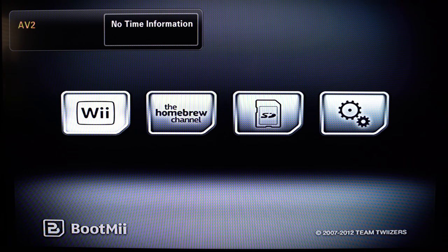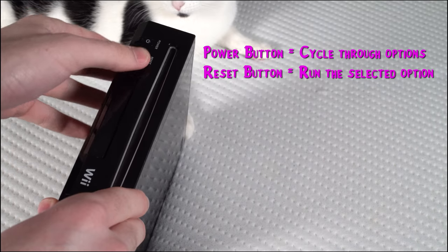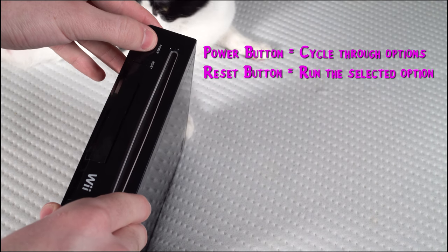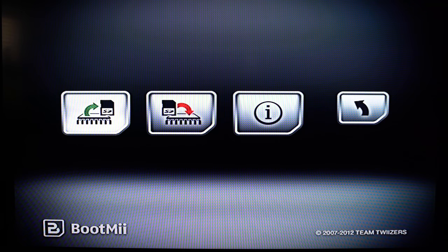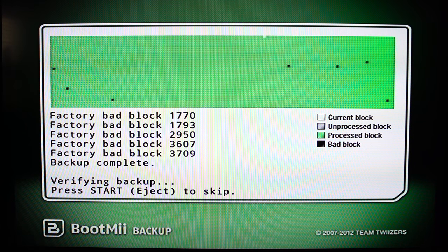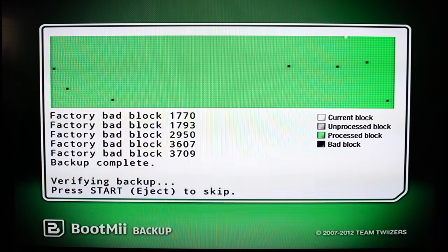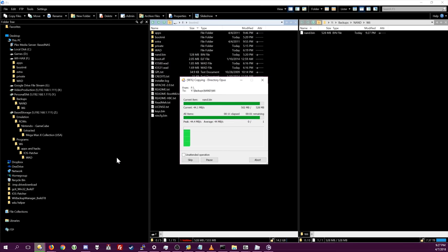Once you reboot, you will be presented with the BootMii menu. Your Wiimote will not work on this screen, so you're going to need to navigate with the buttons on the Wii. The power button will cycle through your options, and the reset button will run the selected option. I highly recommend backing up your Wii's NAND through the BootMii menu. This will make sure that even if you seriously screw something up, you have a backup of your entire system when it was working so you can restore to it. Back up the NAND.bin file on your SD card to your computer somewhere for safekeeping.